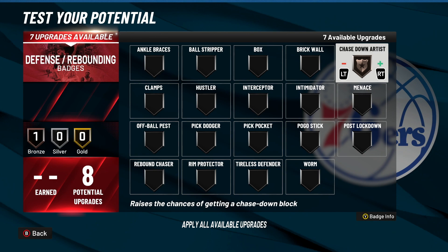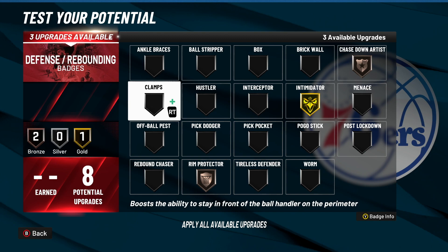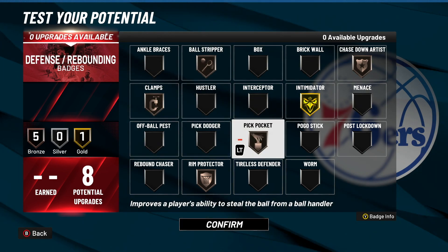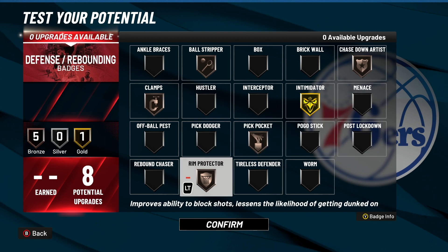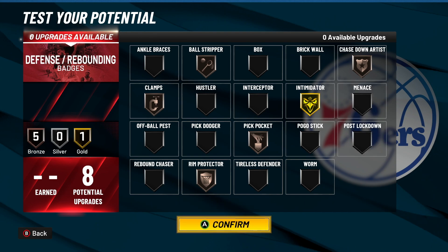For 8 defending: make sure you have Chase Down on Bronze, Run Protector on Bronze, Intimidator on Gold, Clamps on Bronze. For the last two I probably go Ball Stripper on Bronze and Pickpocket on Bronze. Bronze defensive badges this year are crazy — Intimidator is the only one I usually have above Bronze because Chase Down on Bronze you don't need anything above Bronze, maybe Silver max if you have 30 defensive badges. Run Protector on Hall of Fame is usually good too, but I like to spread out a bunch of Bronze badges for defensive purposes.